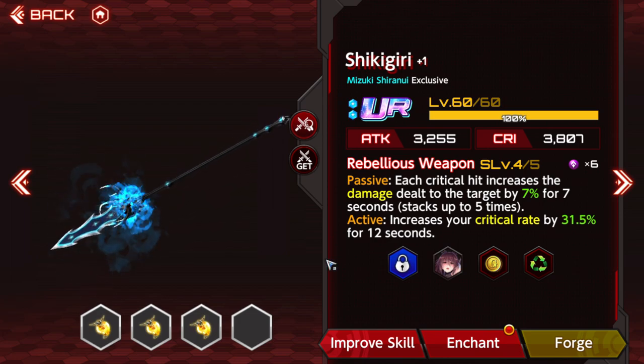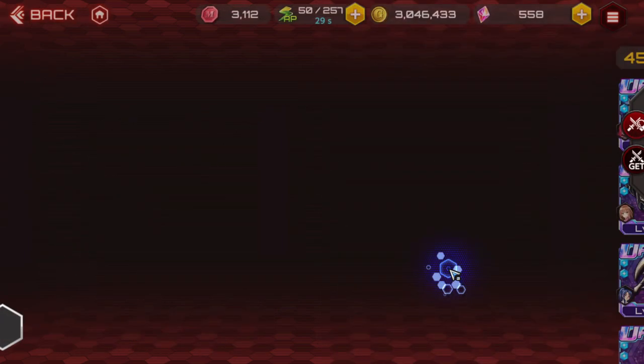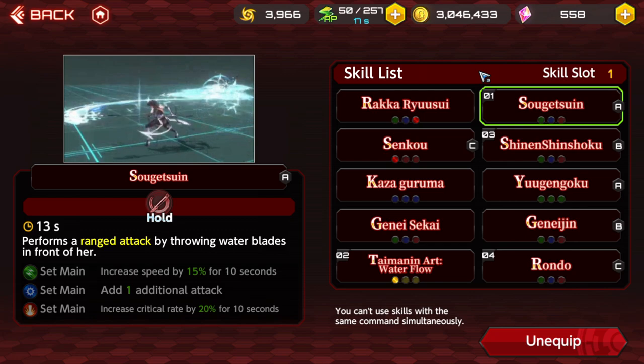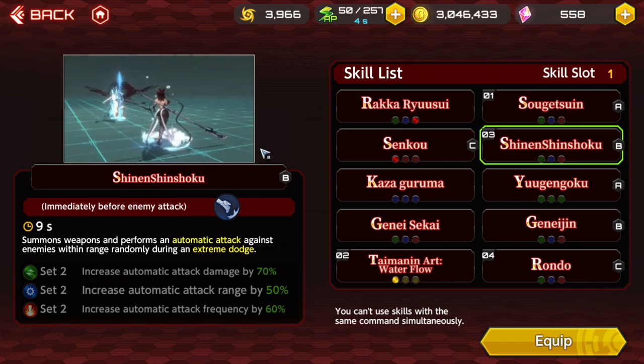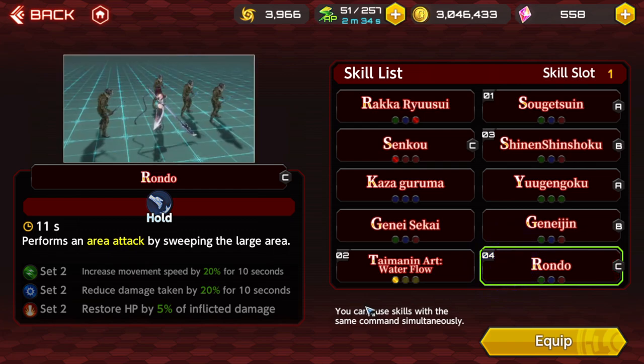When running a Memochi Weapon you have to think about what this character does. Shirinui is the master of AoE effects and those AoE effects usually hit one to four times. Her skill Shinen Shinsoku hits a lot, and each one of those hits can crit, which means every time you can apply a lot of stacks of defense down. Memochi weapons apply a defense down stack for any crit — damage over time crits, spear hits, anything. Yugen Goku can apply two stacks, Rondo that's two stacks. Anything that crits will just decrease defense across the board.